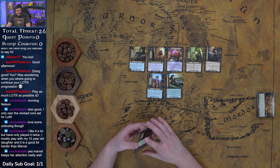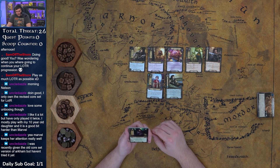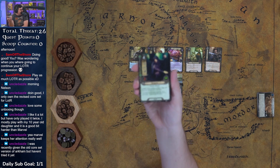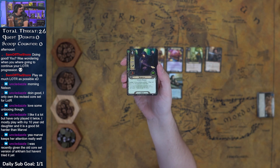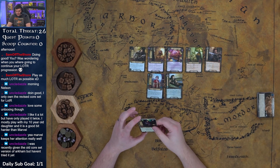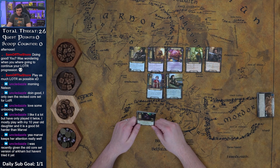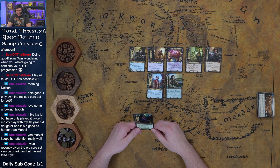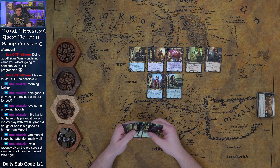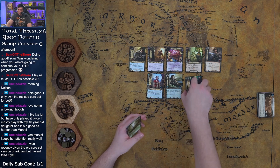We got Anborn — I need to dive back into Lore. I've been neglecting it with the buffs Tactics has gotten. Anborn is a Gondor Ranger, four-cost, 1/3. Exhaust Anborn to return one trap card from your discard pile into your hand — huge! And we got another trap card too. I really want to try running some Lore stuff because these trap cards are just too enticing.